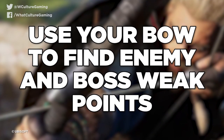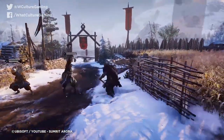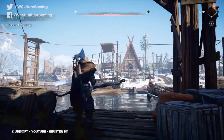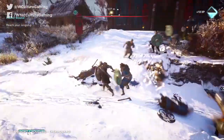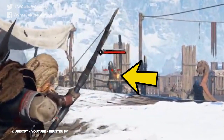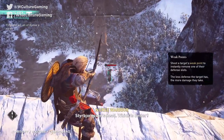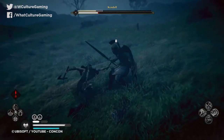Tip 11: Use your bow to find enemy and boss weak points. With a selection of melee weapons out there, it's easy to get caught up in the world of hand-to-hand combat. The importance of ranged combat in Valhalla cannot be overstated though, and those more interested in lopping heads off are missing out on a pivotal in-game ability. Pulling back on your bowstring will actually highlight an enemy's weak points in orange, and if you're skilled enough to hit them, you'll take out a large chunk of that enemy's stamina. Shots like these will cause the enemy to be stunned, letting you run in for a finisher or to deal significant damage to a boss.